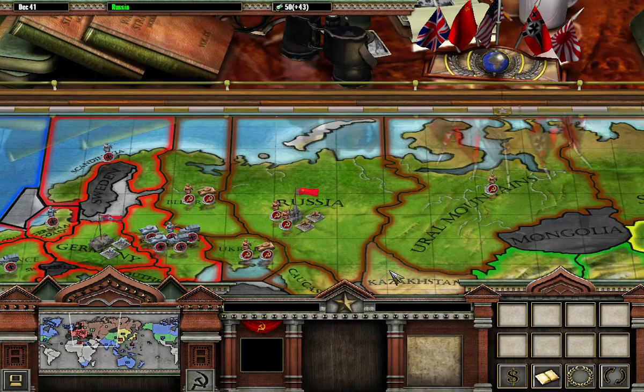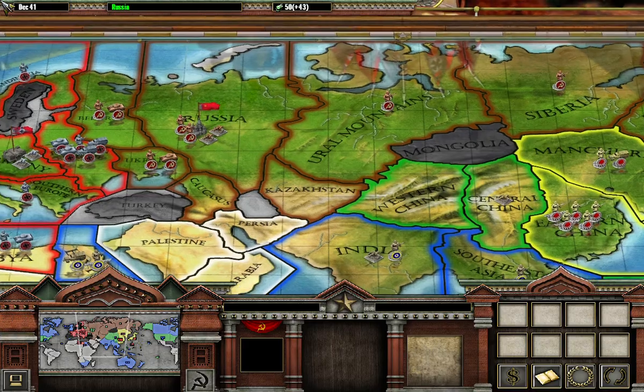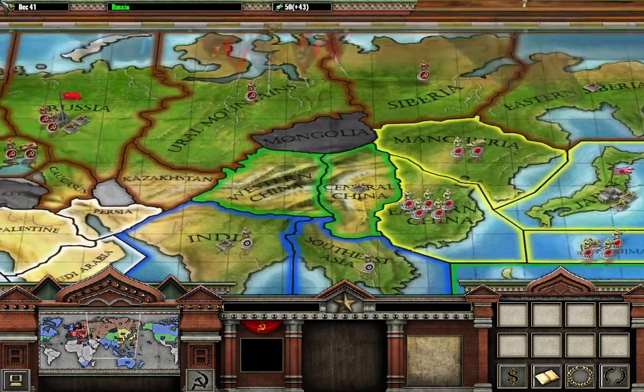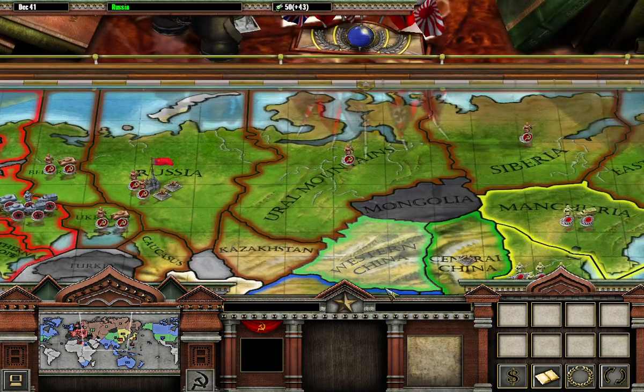Russia is a tough one to play because its area is so small, and we have large Japanese forces over here as well as German forces over here, so we really have to try to defend our borders.